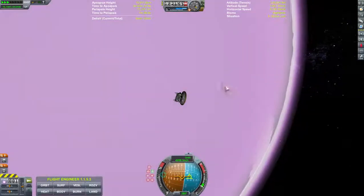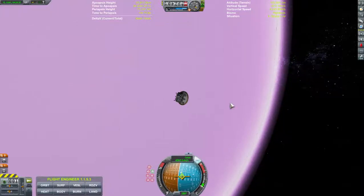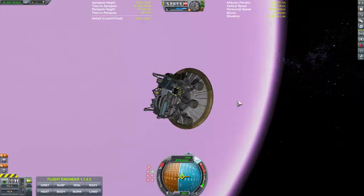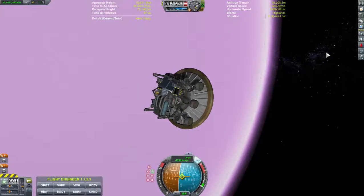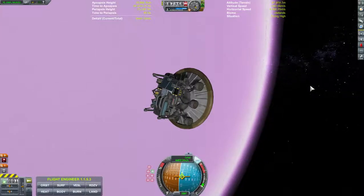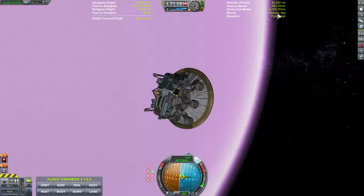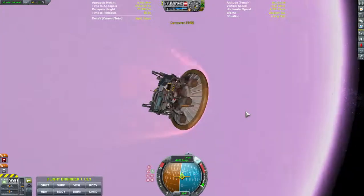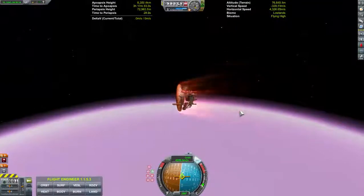At 130 we'll get lost — limited probe control. Guess it's in the hands of Eve now. We will hit atmosphere below 90. No communication — communication blackout. We are over the shallows, we are over the western sea. Getting hot, here comes the explosions from the rocket engine. Imagine if you didn't have the heat shield on.